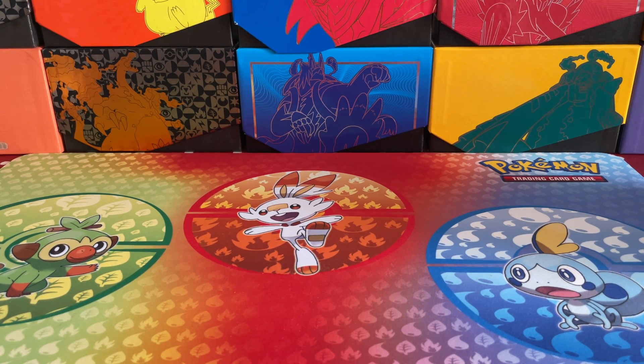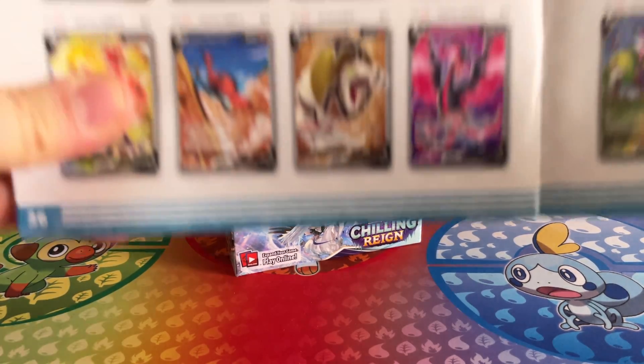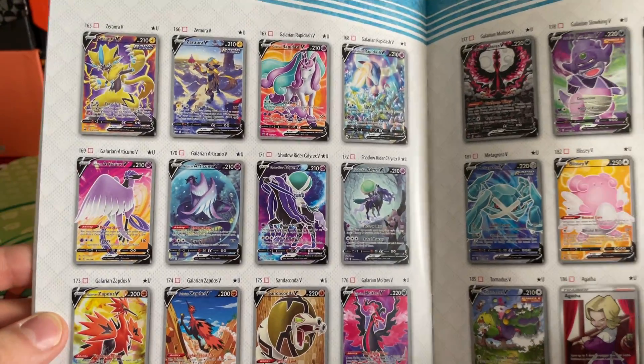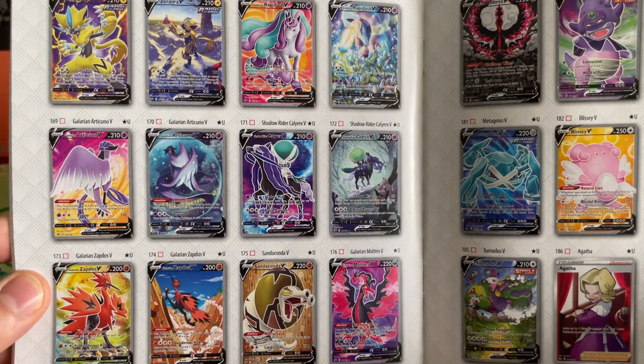What is up Forbidden Family and welcome back to Forbidden Gym. Guys, it is Friday, the end of the week is here, and to kick off the start of our awesome weekend, we are going to be opening up some more fantastic and incredible Chilling Reign booster packs here today. This set is absolutely phenomenal - the level of incredible illustrations and artwork that can be found in this set is just off the scales. They just look stunning.